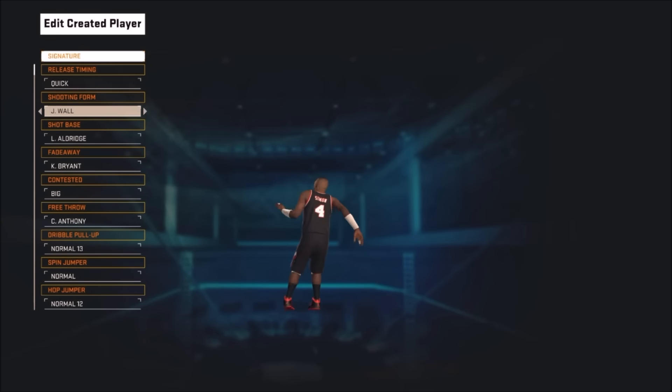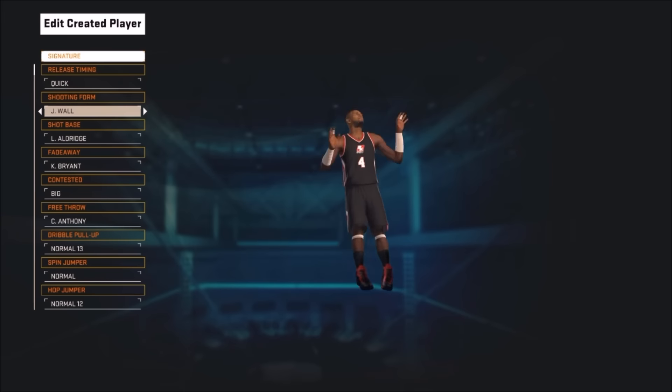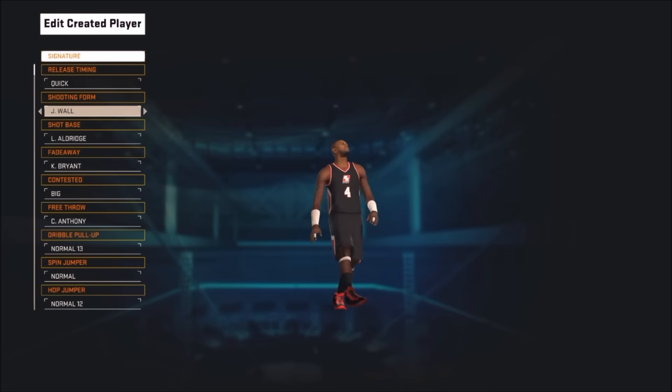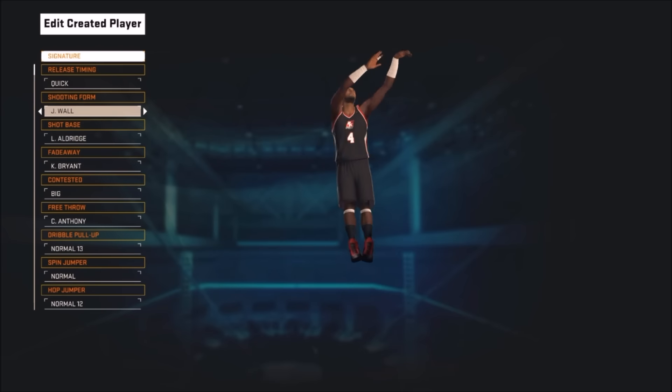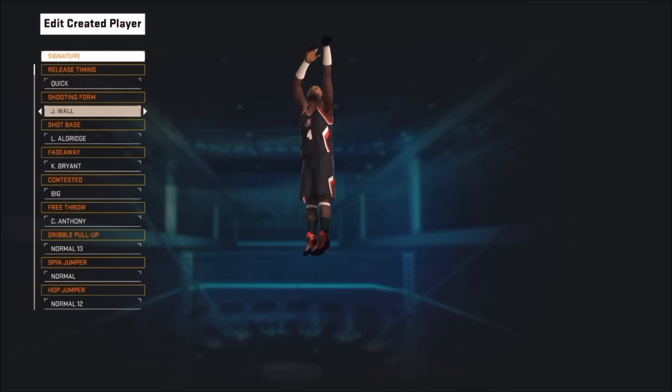Now let's hop into the fifth one, which is John Wall with Lamarcus Aldridge. This jumper is wet. I literally just made this jumper yesterday — I haven't put it in many videos — but yesterday I hit like 47 or 46 on the rec that quick with it. This jumper is crazy good.